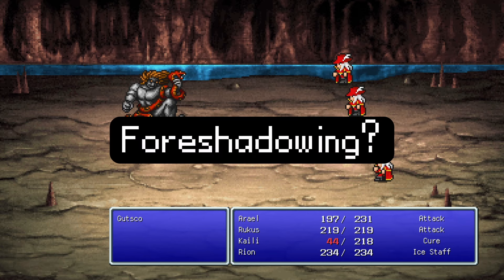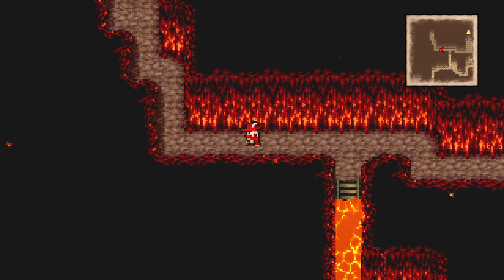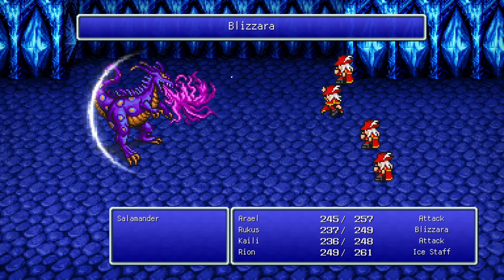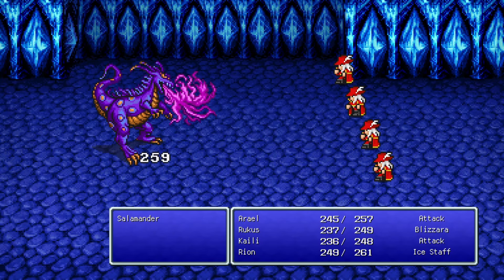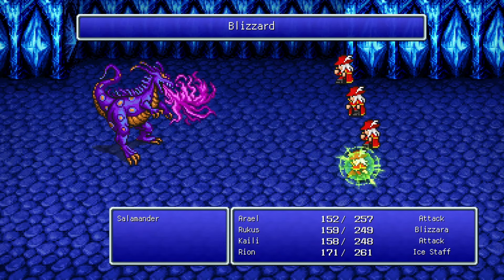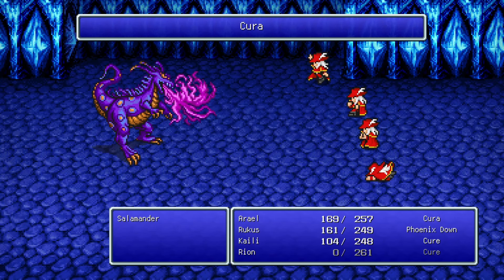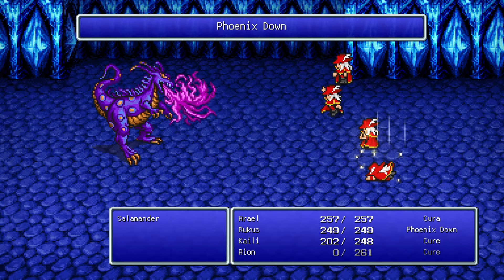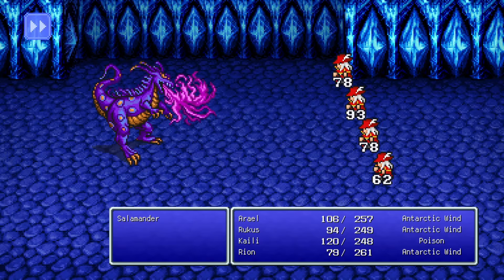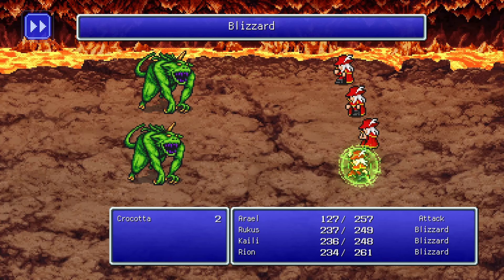Why do the bosses in this game seem to have so much HP? With Guts Go dead, I can enter the Fire Cave and already face the next boss: Salamander. I start the fight the same way as Guts Go, swapping the Ice Rod around to boost the damage of my Blizzaras. But Salamander has Flame, which is dealing big damage to my entire party. Cura can keep pace with the damage, but I do not have very many Curas to work with. While I manage to keep pace with Salamander's damage for a while, I just don't have the healing I need to keep up. I've been avoiding fights, and it is time to stop doing that, get some more levels, and try again.